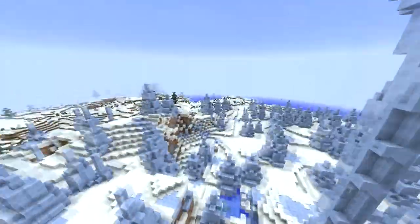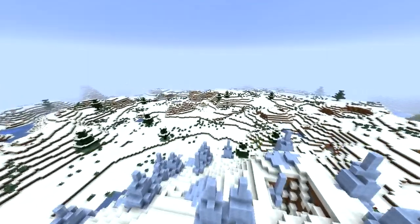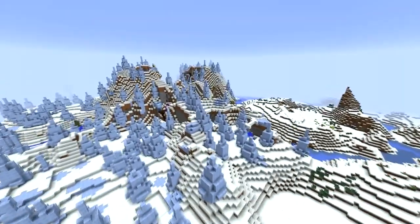Of course, this is only a variation of the Ice Plains, which are also pretty rare, but much flatter, with no spikes. In both these biomes, there's a scarcity of trees, making it hard to start off in them.